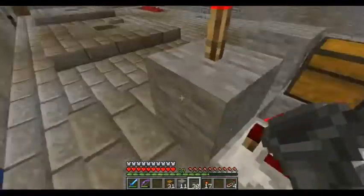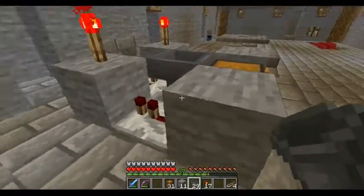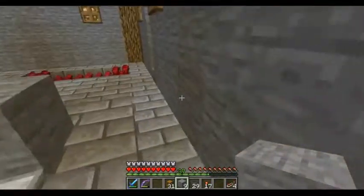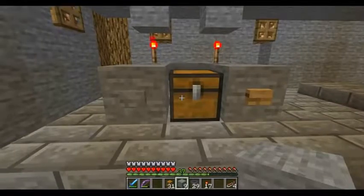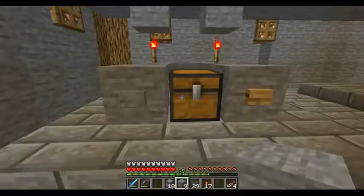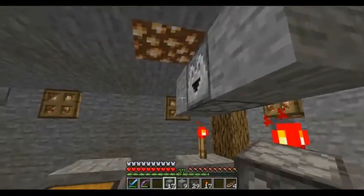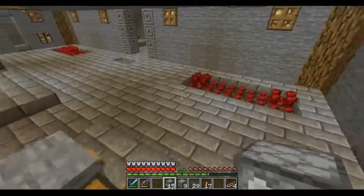We are going to put this hopper into the back of the chest like so. We are then going to put a block above those two torches. Now we're going to get our droppers down — we're going to put a dropper there, a dropper there, and a dropper right there.